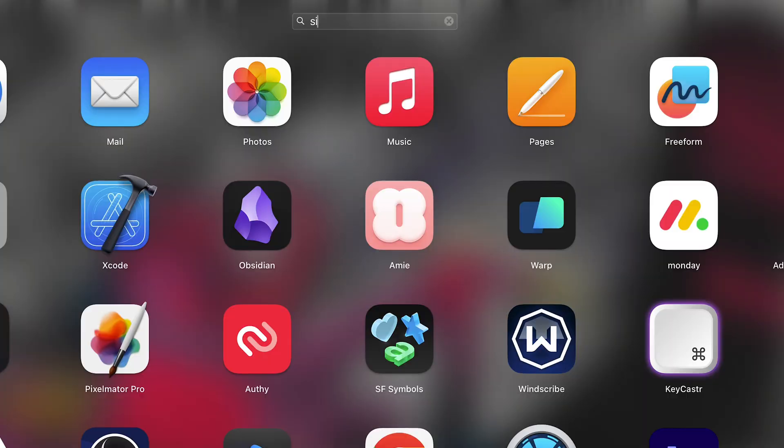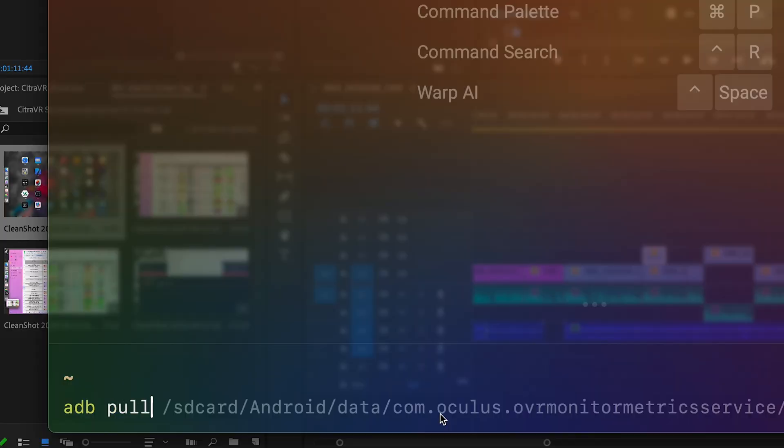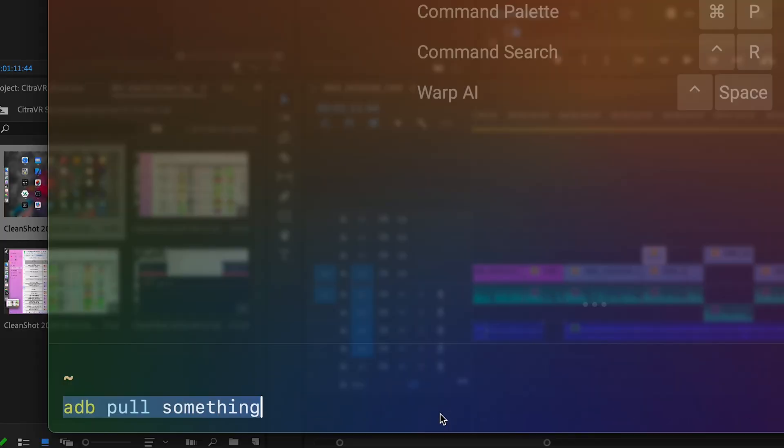To get Citra VR up and running, you'll need a few things. First, you'll need a Quest 2, 3, or Pro — the Quest 1 is unfortunately not supported. You'll also need to have SideQuest installed on your PC or on the headset itself to install the emulator. You'll probably want it on a computer no matter how you install the emulator, just to make it easier to transfer ROMs and other files over to the headset. You could also use ADB or an Android file manager, but it's easier to just use SideQuest. To do any of that, you'll need a Meta Developer account.